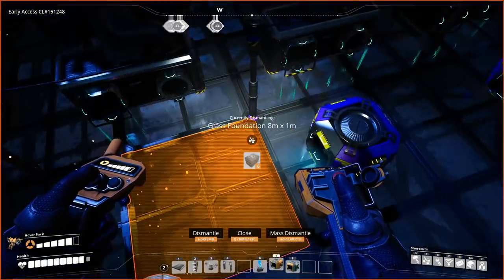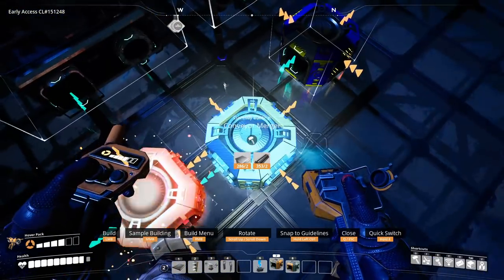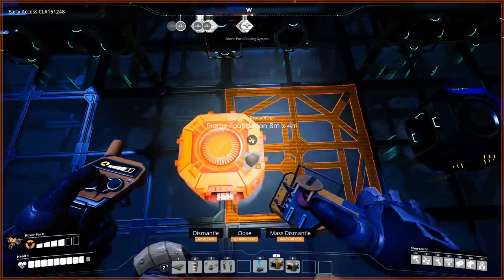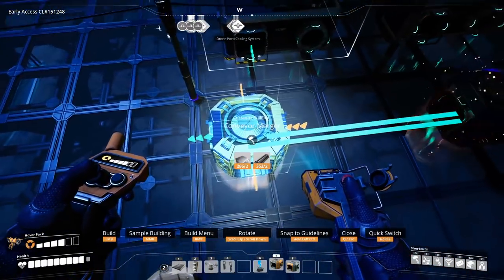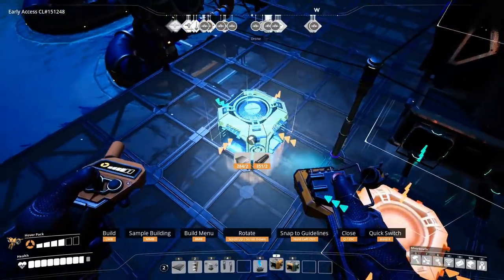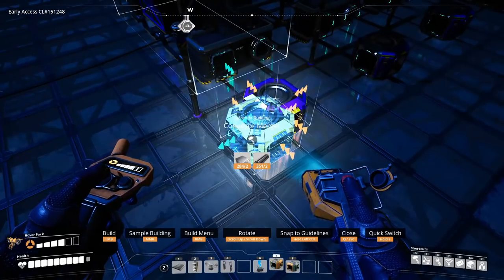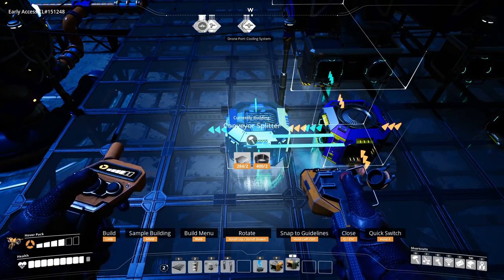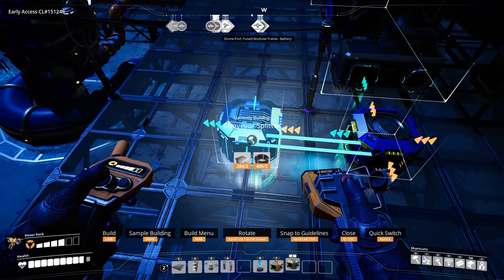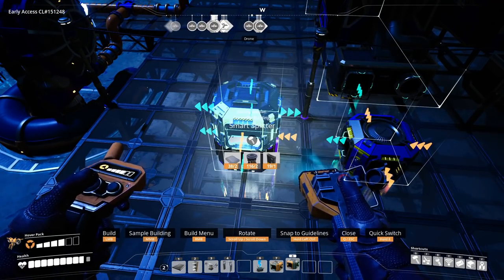This is where things get a bit tricky when we get over to the end. Because I must be able to consume all of the residual plastic — the residual resin — that comes in. If I'm not, then I get screwed. That means I am actually going to have a splitter. We could just make it something like this. And by the way, it shouldn't be a smart splitter.